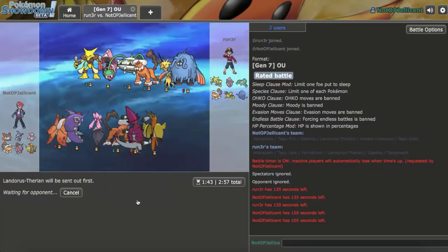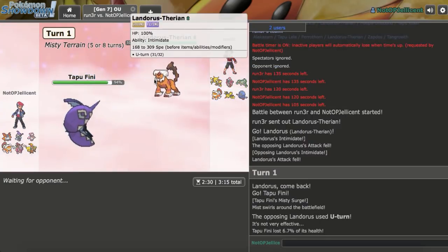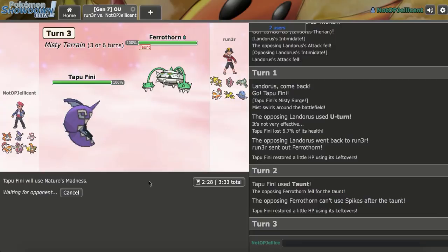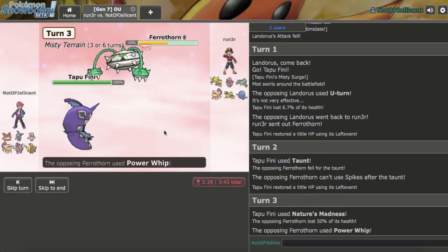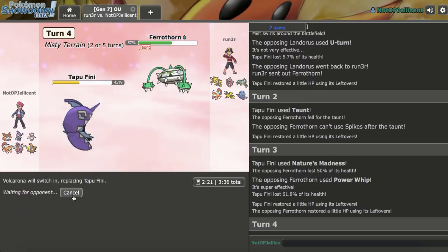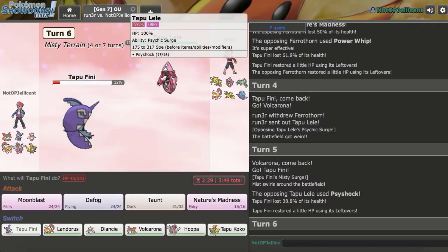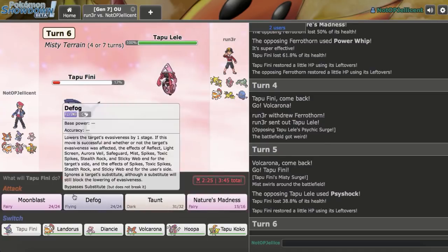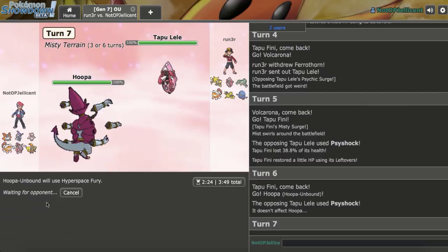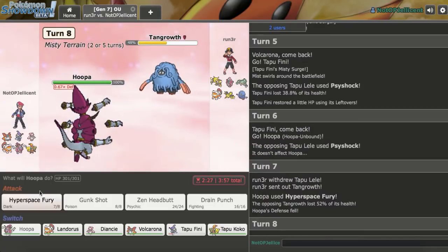I just need to get one Quiver Dance up and we should be fine — Rocks can help. I'll taunt the lead Scarf mon to prevent setup, then weaken it with Nature's Madness. He goes Tapu Lele now, so there's no way I can sacrifice that mon — he's clicking Psyshock. He's locked in on Psyshock, so now I can click Hyperspace Fury with Hoopa since he doesn't have a good switch-in. He brings in Tangrowth but it won't take that hit.